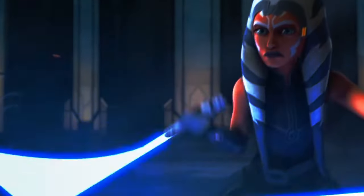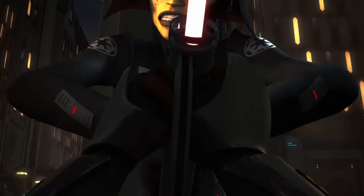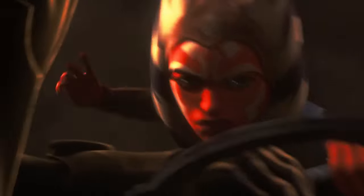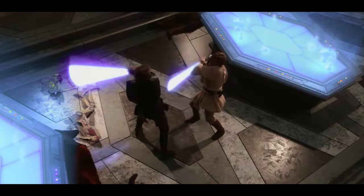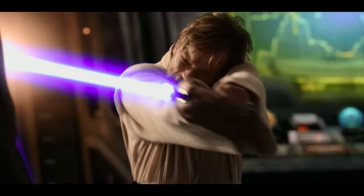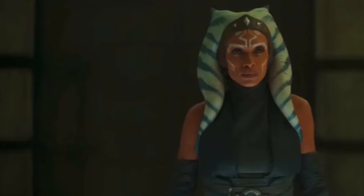Ahsoka is already an iconic Jarkai master who doesn't need either of her two blades to win a lightsaber duel. But besides the swagged out, no blade, no diff she pulled on Maul and two different inquisitors, which isn't really a saber move technically, she doesn't have a move that the fandom affectionately calls the Soka Poka or the snip spin like we do for the OBA. So here are my nominations for tricks or combos that I personally would love to see become known to the fandom as the signature move of everyone's favorite Togrutan Space Samurai.